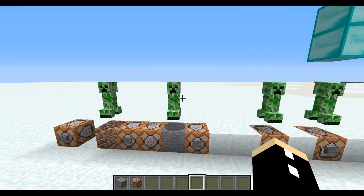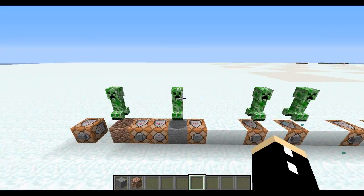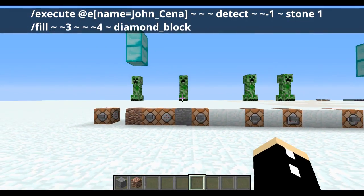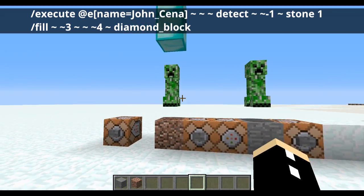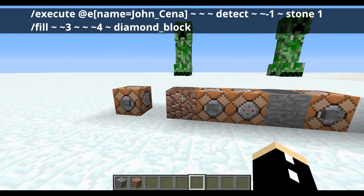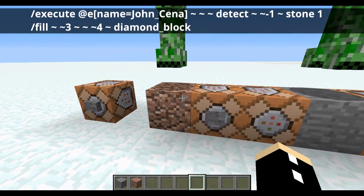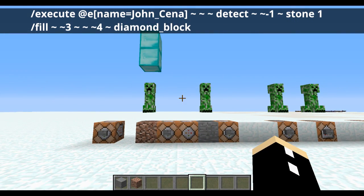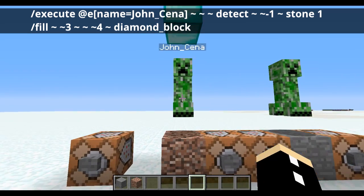Now these John Cenas are special because they are above stone blocks. Let's activate this command right here. As you can see, it only happens for this John Cena standing above the granite, because this is called stone one, and as you can see from the command on the screen, it only works for stone one — only if you're above it.